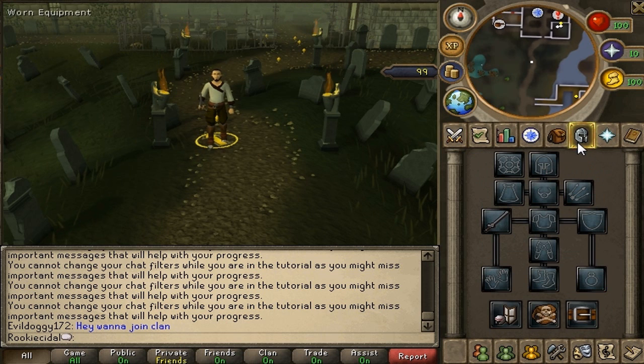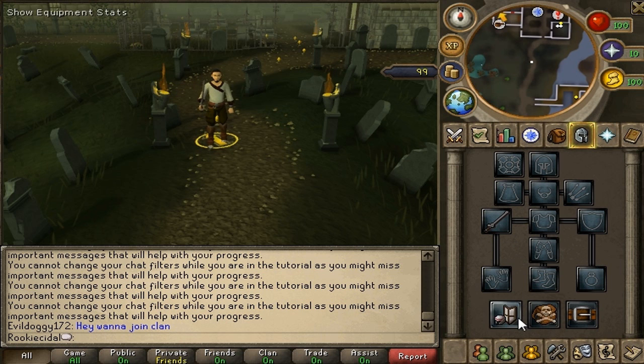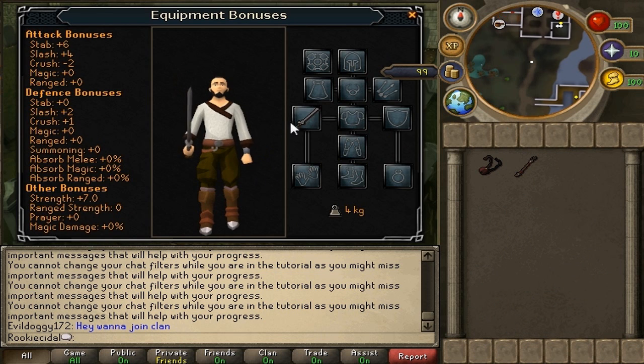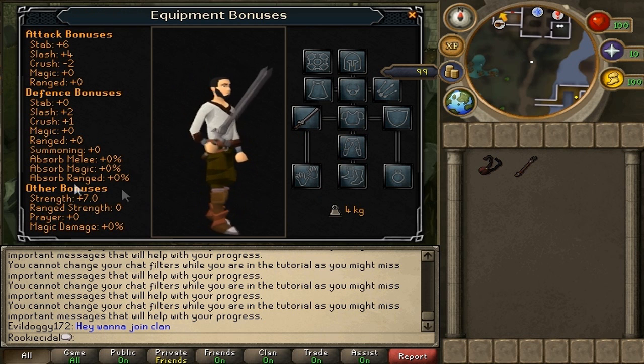The worn equipment tab shows all your armor and equipment. Right now we have no armor — no helm, no amulet, no plate, no legs, no shield. All we have is Reese's sword in the hand slot. The equipment stats show a plus-seven strength bonus, plus-six stab bonus in attack, plus-four slash bonus in attack, minus-two crush in attack, plus-one crush bonus in defense, and plus-two slash bonus in defense. Better armor gives better bonuses. The weight display also matters — more weight means slower running and quicker energy drain.